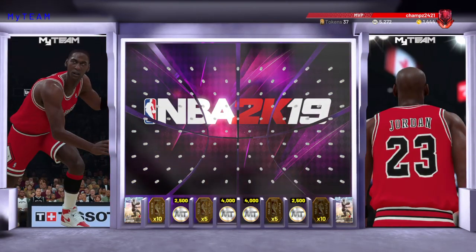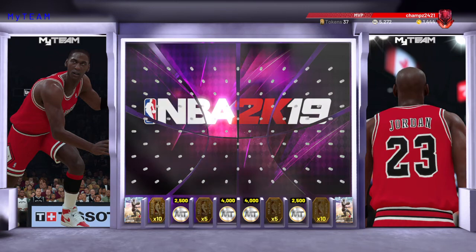As always, they got him in the corners so it's not guaranteed. I ain't gonna lie — I don't care if I get Michael Jordan or not. I mean, obviously if I get him that would be cool, but as you can see they got 500 or 5,000 MT tokens as options.